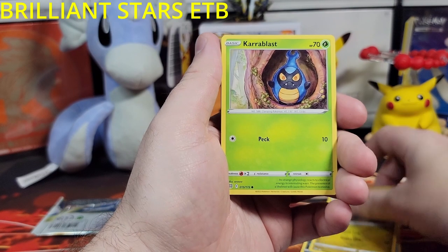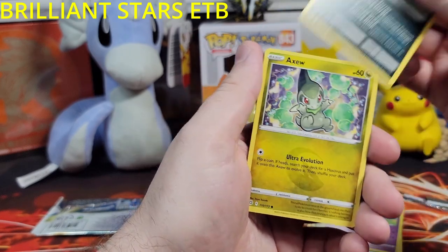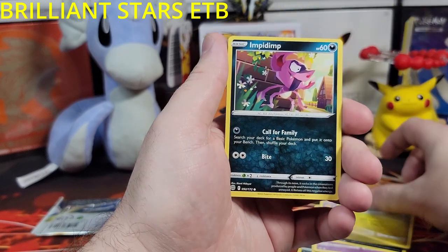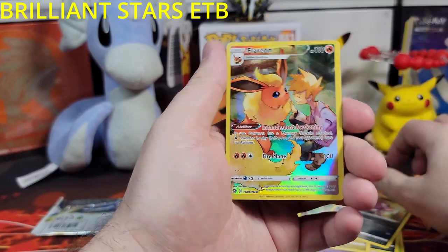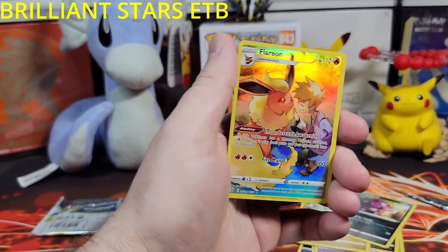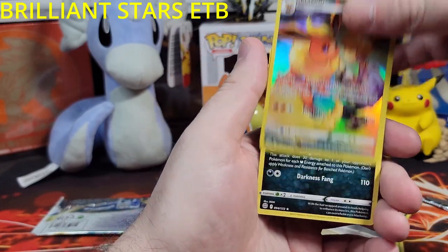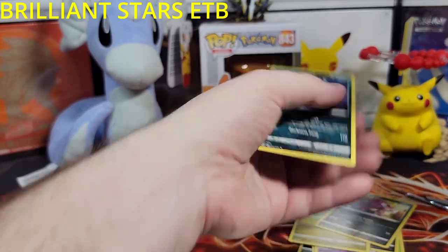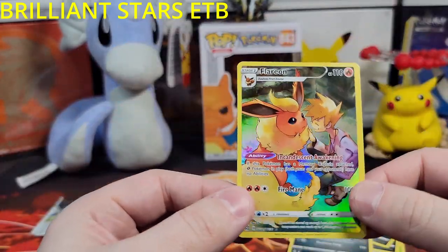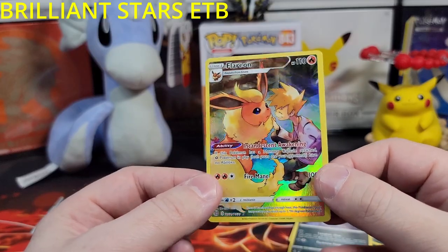Number 3. Fracture, Caroblast, Kaferi, Spiritomb, Axu, Impidimp — yes! Finally, we got something. We don't have this, right? No, it's the one we're actually missing — it's perfect. And Grimmsnarl. I like Grimmsnarl, but yeah, we needed something. Such a nice Flareon. Let's wrap this bad boy up.